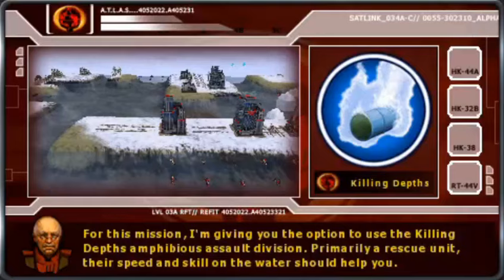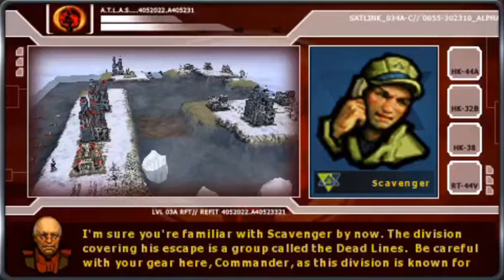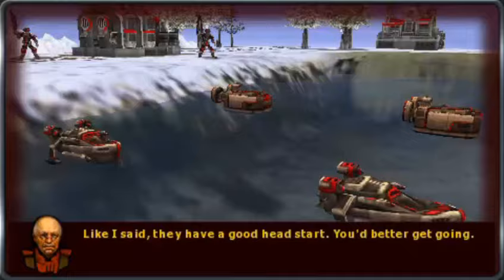For this mission, I'm giving you the option to use the Killing Depths Amphibious Assault Division. Primarily a rescue unit — Hi Drake! Nah, it's not Drake, I'm only kidding. Drake is too cool for this game. Be careful with your gear here, Commander, as this division is known for their tough defensive stances and will protect the transports for all their worth. They have a good head start. Better get going. You will see.